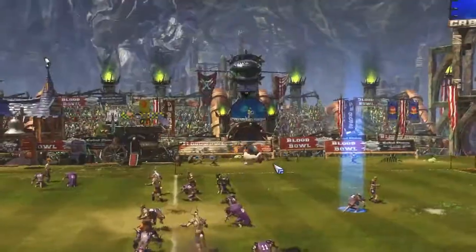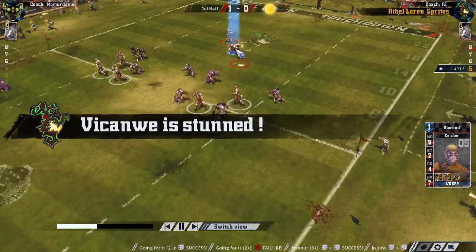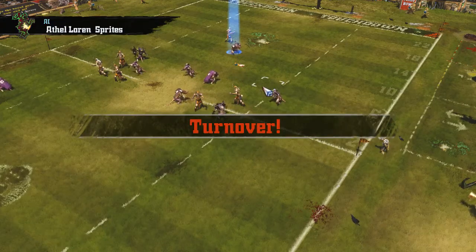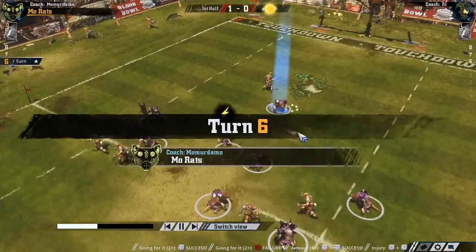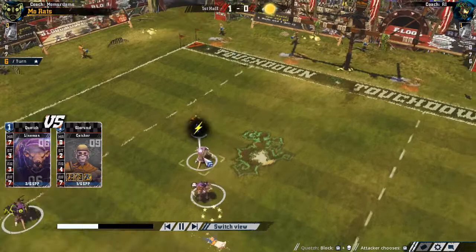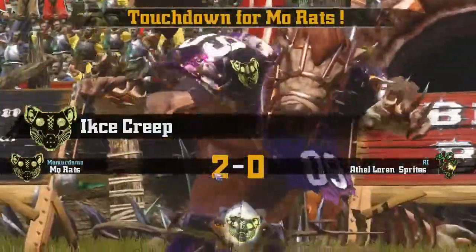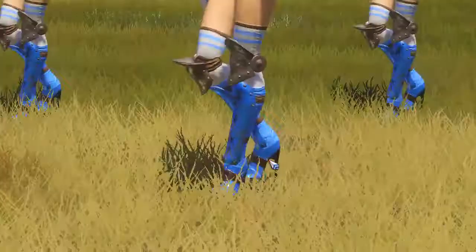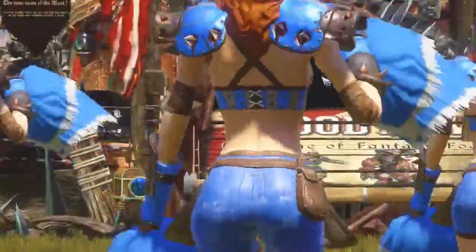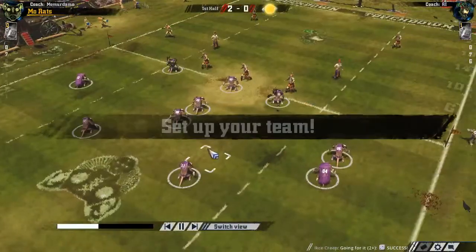He ran around and used a Dodge - he's a Catcher. The computer was actually kind of clever there: he was trying to blitz my guy who had the ball, succeeded in Leap, and then failed the Go For It right here. They didn't have a re-roll left. What happened was I threw a Defender Stumble action at him, and since he has Dodge he didn't go down. That was our second touchdown. I got a pretty ridiculous score against these Whatevs, but the Whatevs are really good at scoring too - I have a Whatevs team I've been playing with.